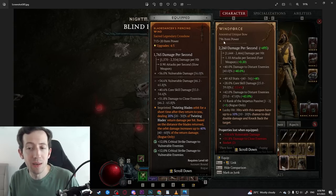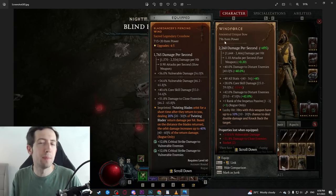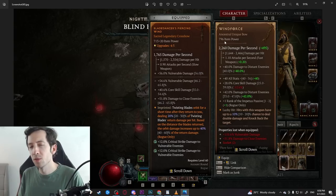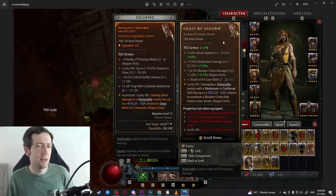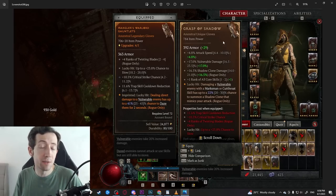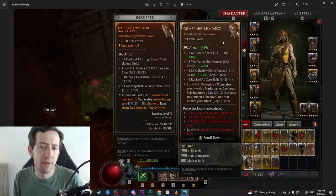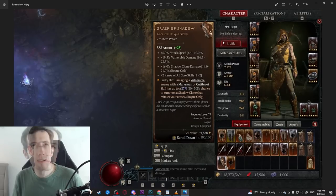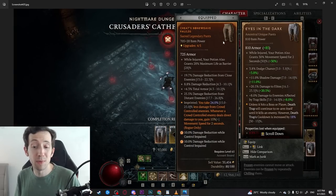The item power is very high on most of these drops — 772 or 796. The highest item power in the game is 820, so we're getting pretty close to the maximum. It seems like most of these unique drops come as ancestral when you find them, at least when playing on Torment difficulty, and they generally roll very high item power. I have not found a single normal unique — they were always at least sacred or ancestral.